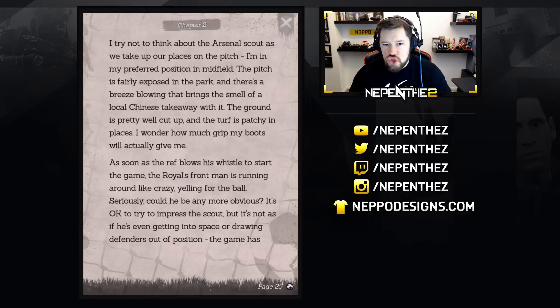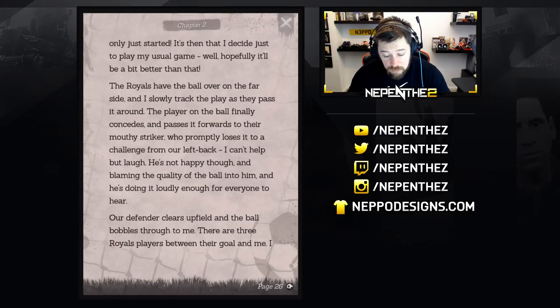The ground is pretty well cut up and the turf is patchy in places. I wonder how much grip my boots will actually give me. As soon as the ref blows his whistle to start the game, the Royals front man is running around like crazy yelling for the ball. Could he be more obvious? It's okay trying to impress the scout, but it's not as if he's getting into space or drawing defenders out of position. It's then that I decide to play my usual game. The Royals have the ball over the far side and I slowly track the play as they pass it around. The player on the ball passes it forward to their mouthy striker who promptly loses it to a challenge from my left back.